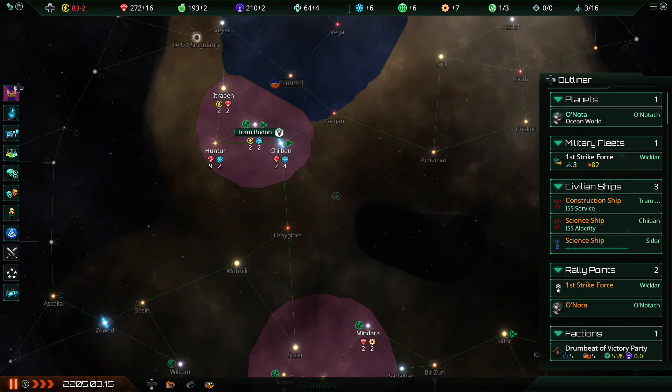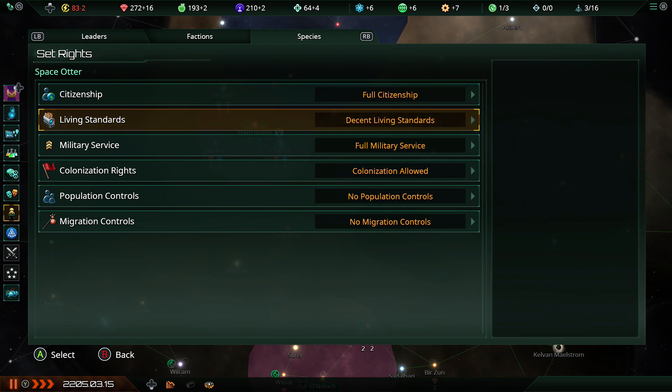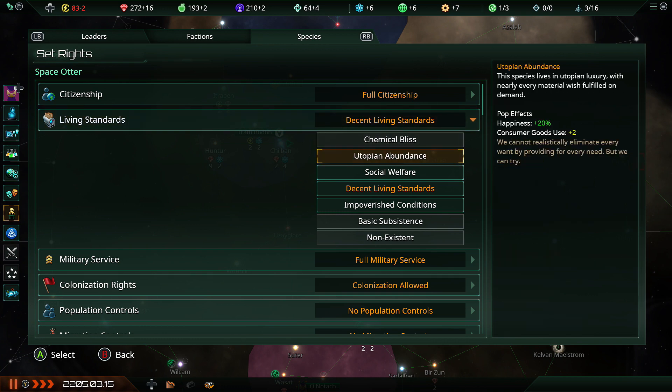I've just remembered something — this was back in the days when we did have consumer goods and living standards, but back when they were basically broken, because egalitarians had a ludicrous advantage here. So the altars have decent living standards right now, but because I'm actually egalitarian I can whack them up to utopian abundance for happiness plus 20%. That does mean they need to eat more consumer goods in the form of minerals. Right now we're making plus 16, minus 2, plus 16, plus 2.